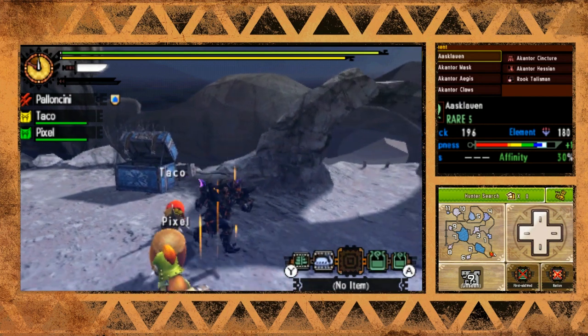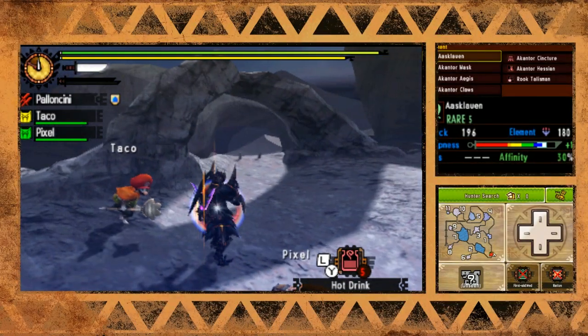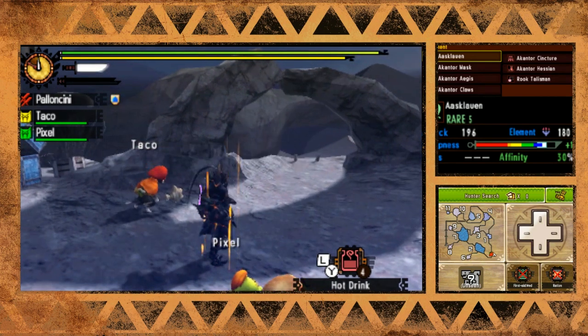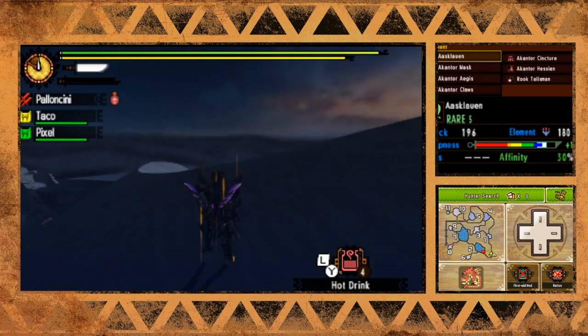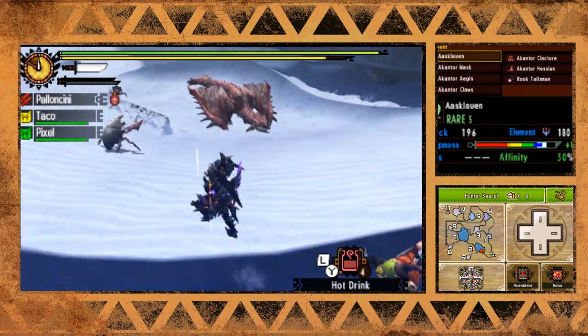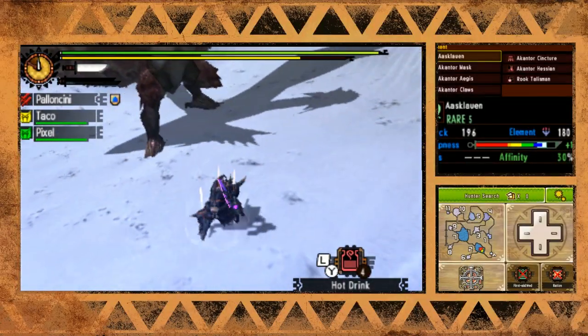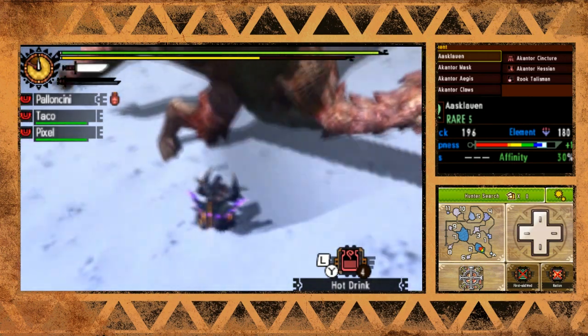I cannot for the life of me remember anything about any map in this game. Going to pop a hot drink. The pink Rathian should start in area two, so let's run over there. And there it is over the sand mound - maybe I can jump on it. Nope, oh well.